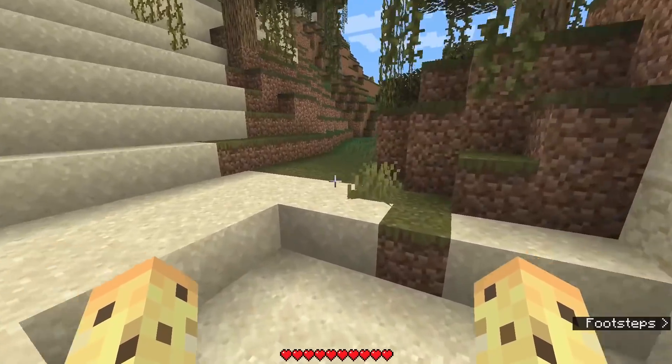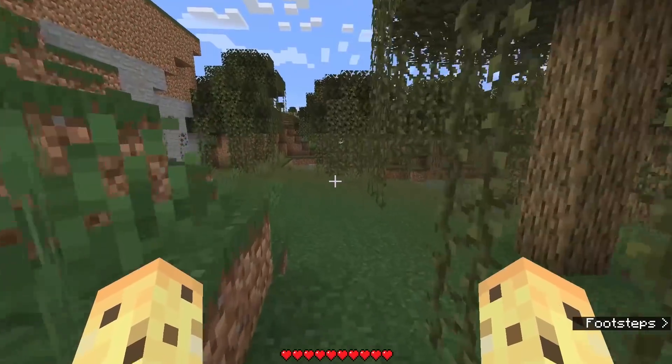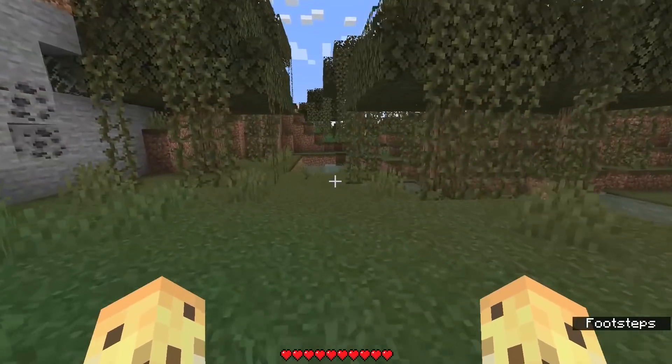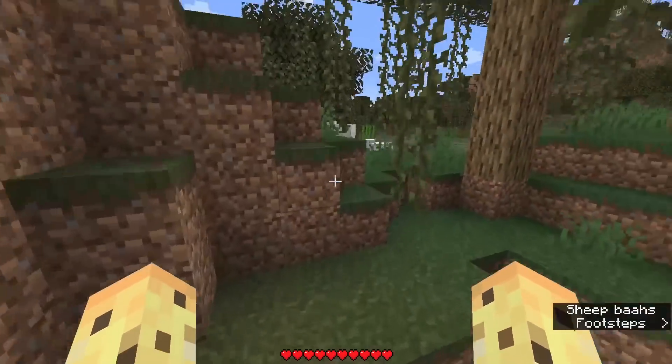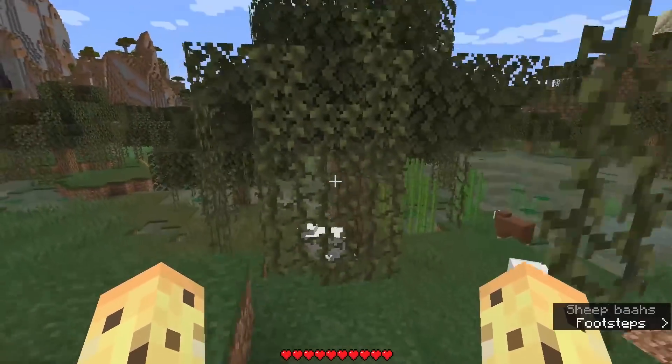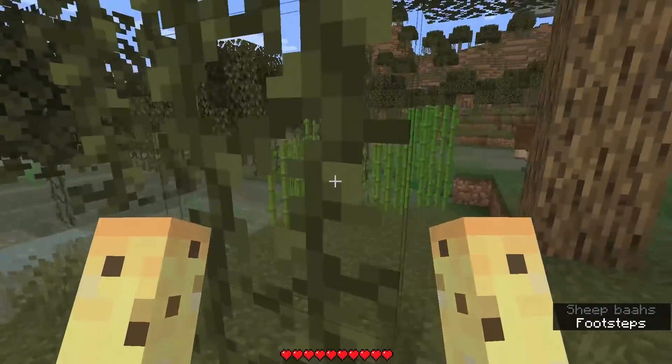Obviously sometimes Mojang has come out with absolute banger features while making them as a joke effectively. But every now and then they just have something where it's an interesting exploration of a mechanic. Like, think about the dimensions feature — very, very fun. Also, will sheep stack on our head, or do we just get one?